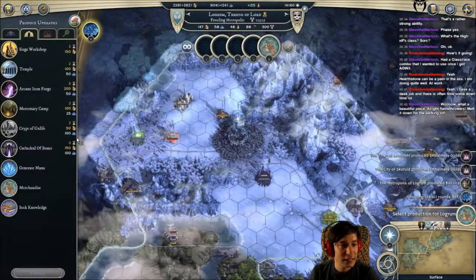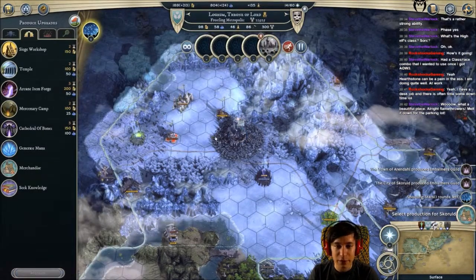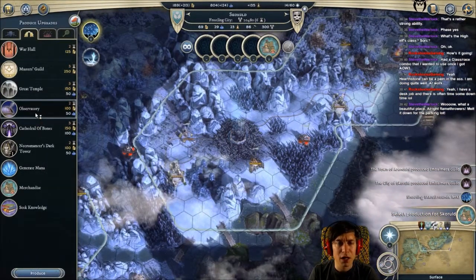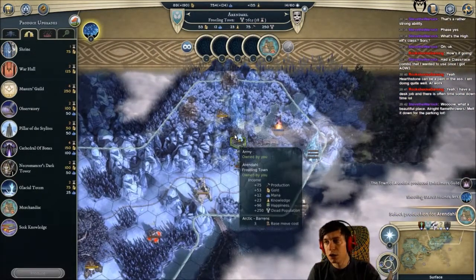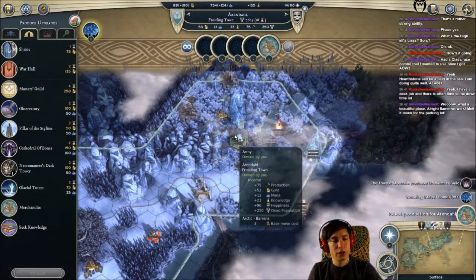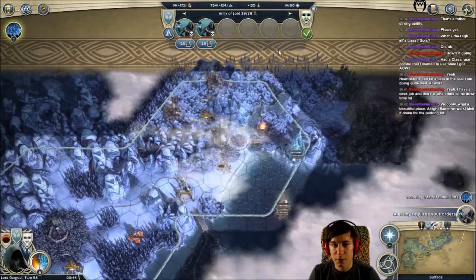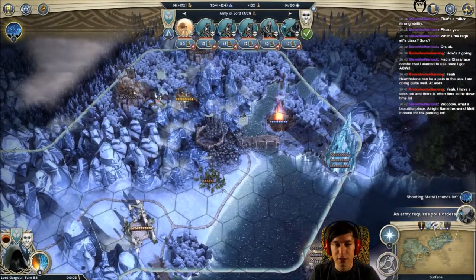Okay, let's go for the blood pavilion. I need to build the Crypt of Unlife - I have no idea what that is but it sounds cool, we would build that. And I want to boost my research. Rhine... armor requires auras. I am going too fast, need to slow down again.